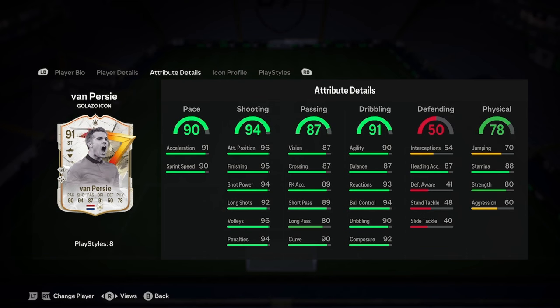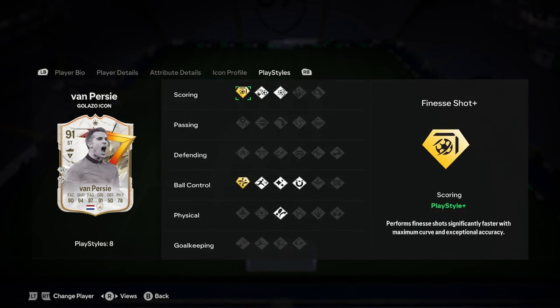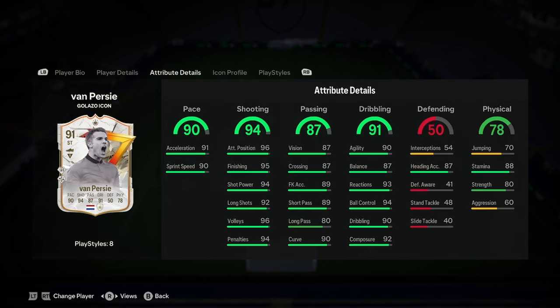Physicality — I would expect that to be higher to be fair. Jumping obviously doesn't matter, but only 80 strength for a man of that size, that's not great. But play styles — we've got Finesse Shot Plus, that's great, Chip Shot, Power Shot, Flaired, First Touch, Trickster, Rapid, and Technical Plus. So really good play styles there.